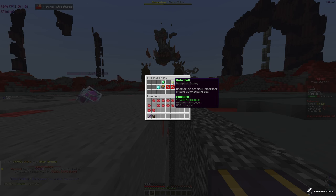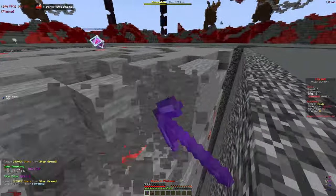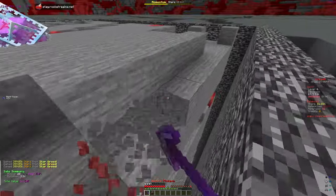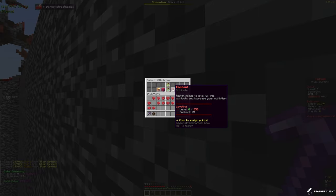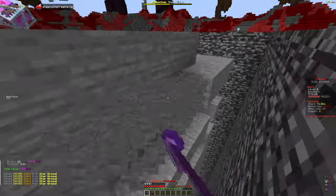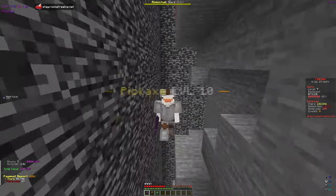Let's enable Auto Sell — this is going to allow us to sell without having to go into our backpack manually. Selling your backpack is what actually gives you levels. We need to keep doing that for our rebirth because once you get to level 1000 you're able to rebirth and get an attribute point. In the attributes, Enchant is probably the best — if you guys are rebirthing, make sure to put it on Enchant because that allows your enchants to proc even faster.